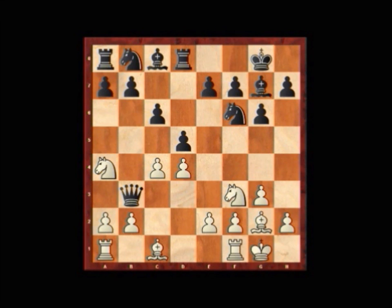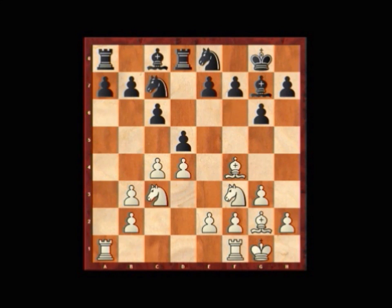Na4, Qb3, Axd3, Na6, Bf4, e6, Nc3, Na7, Ra4, a6. And as you can see, we're running headstrong into the Fianchetto Grünfeld defense.